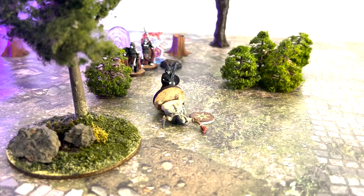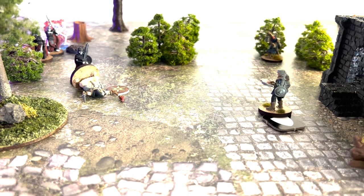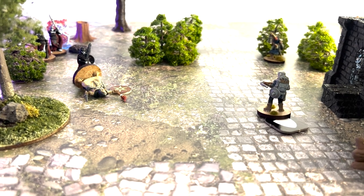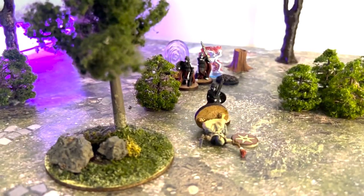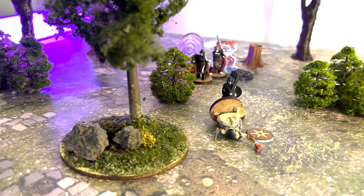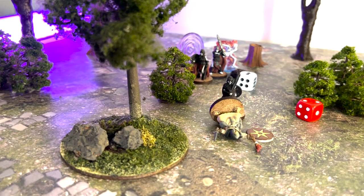Marthan receives her activation token and we move on to the next militia member, Paul the crossbowman. He rolls for activation — nice. He's going to do a power shot at the skeleton warrior down there in the center. Paul has a combat of four versus combat two — that is a win for the archer. He knocks him prone.